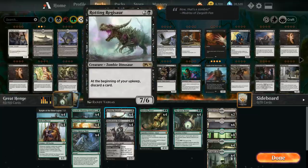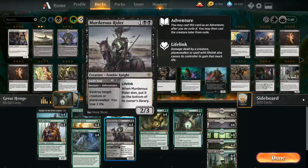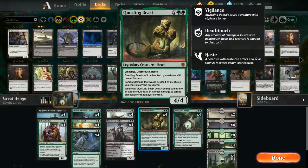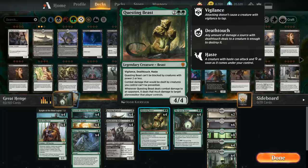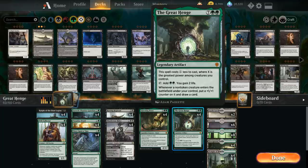At 3 mana we've got our playset of Rotting Regisaur to go with the Great Henge, as well as a full playset of Murderous Rider, which doubles as removal letting us destroy creatures and Planeswalkers with the adventure half, then still get a 2/3 with Lifelink. We also have the full playset of Questing Beast — a 4-mana 4/4 with Vigilance, Deathtouch, and Haste. It can't be blocked by creatures with power 2 or less, combat damage it deals can't be prevented, and when it deals combat damage to an opponent it also deals that much damage to target Planeswalker they control. The Great Henge is legendary but we're still playing 4 copies since we want to draw it every game, and we can always discard extra copies to the Rotting Regisaur.